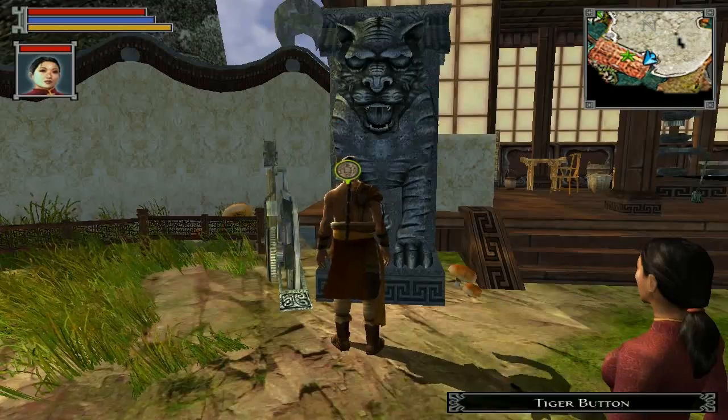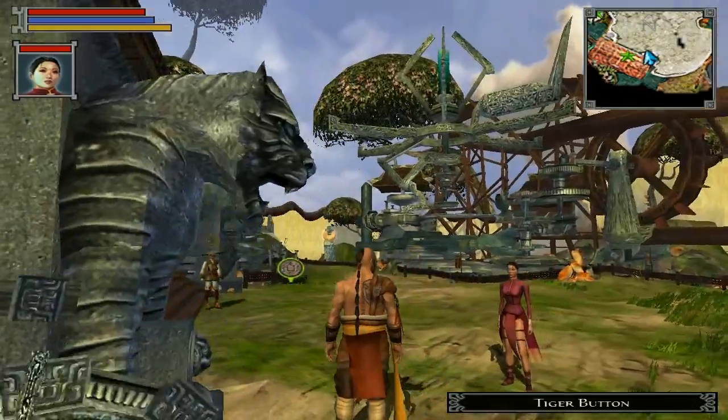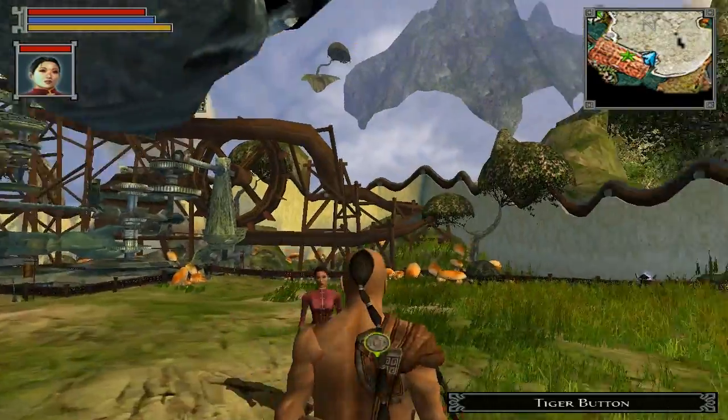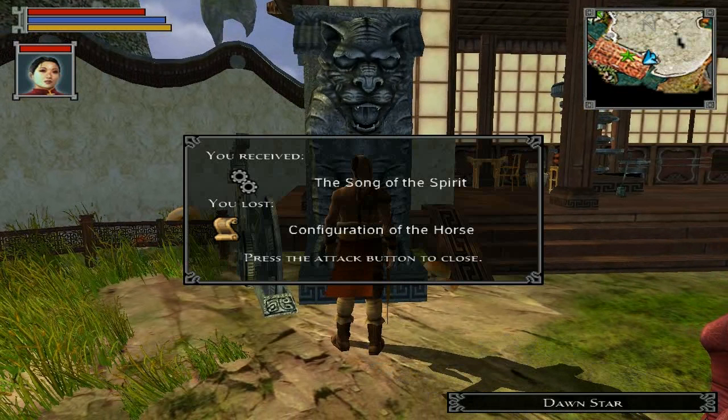Hello and welcome! This is your Funky Honky with Let's Play Jade Empire Special Edition, Episode 58! In this one, we're going to push the tiger button! And we got the Song of the Spirit and Lost Configuration of the Horse.